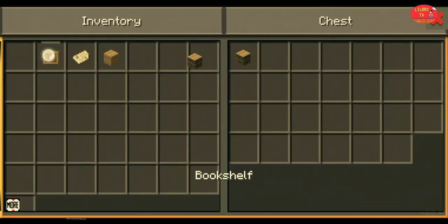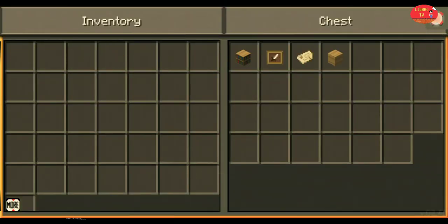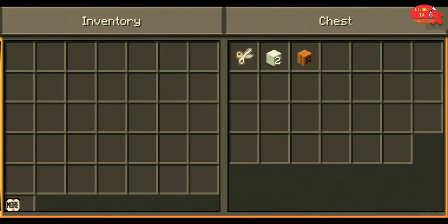Let's put back all the items that we used. Now I'm going to shear the snow golem to see what it looks like.